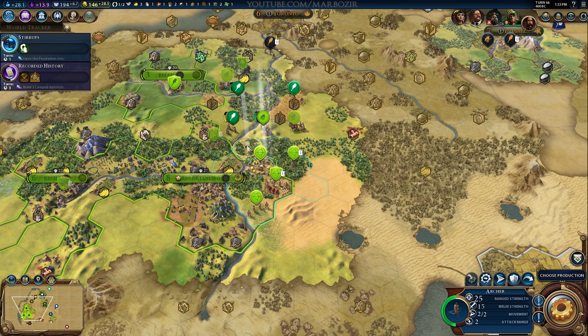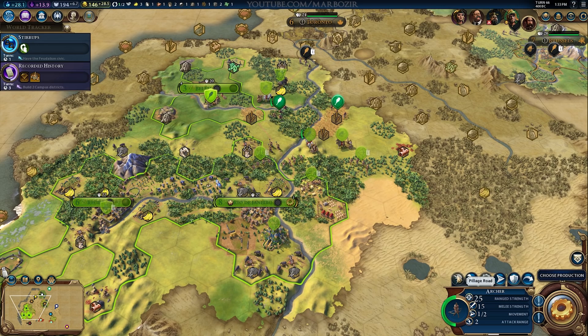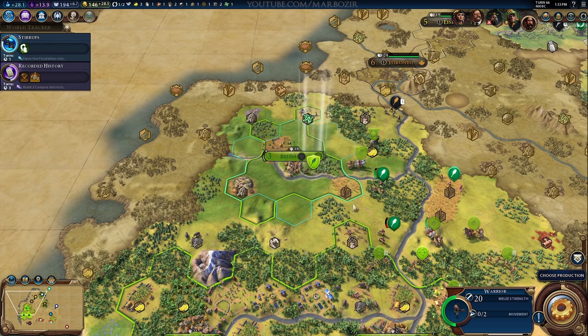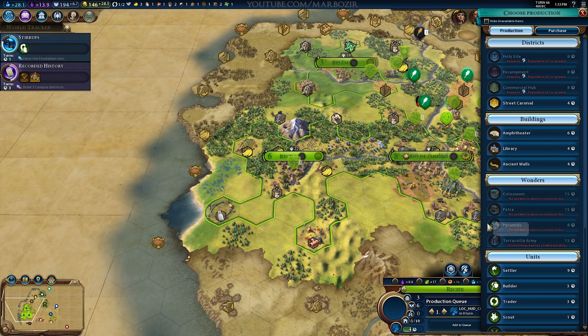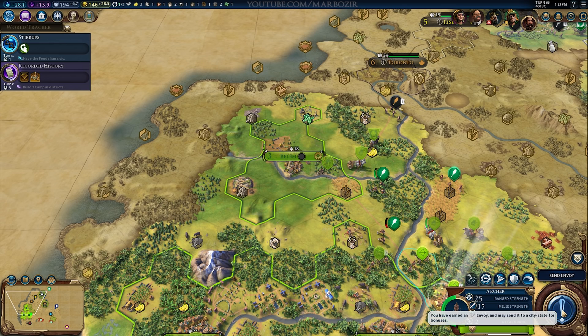The second penalty is similar but applies to districts — not as harsh, increasing by a few percent per district built. But considering you need multiple districts in every city, it will add up over time. But that doesn't mean you can't play wide — you absolutely can. There are buildings and mechanics that clearly benefit a wide playstyle; for example, one building later on can spread its bonuses to other cities within a certain range. On the other hand, there are also mechanics that benefit tall empires, so I think both styles will be viable.